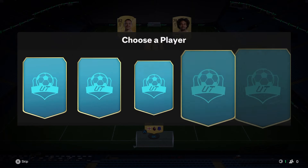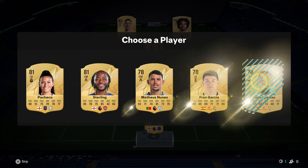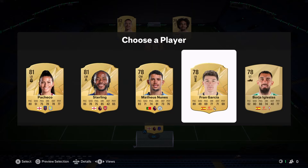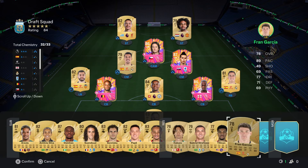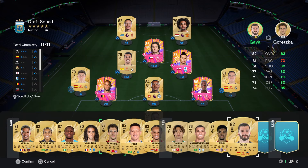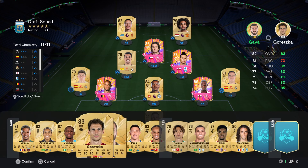Only two picks left. Raheem Sterling doesn't fit the formation. Frank Garcia though completes our chemistry - that's us on full chem! Don't mind that - nice. So we're at full chem, 83-rated.